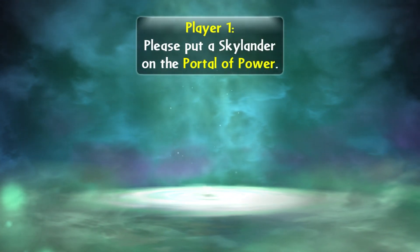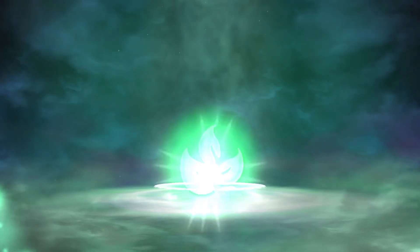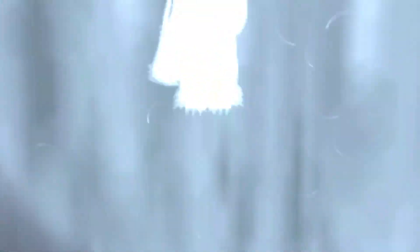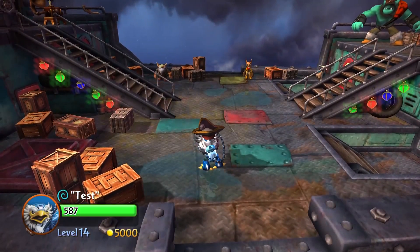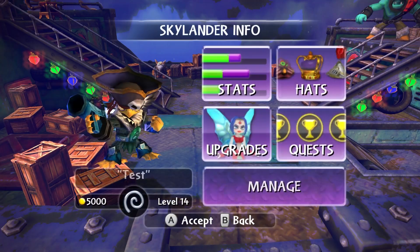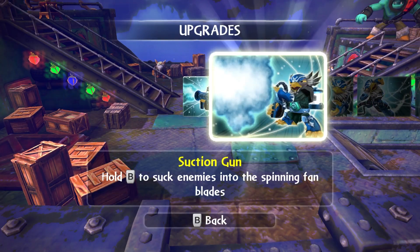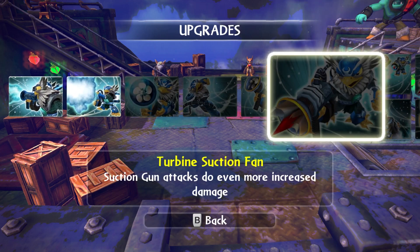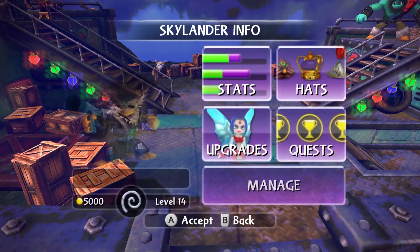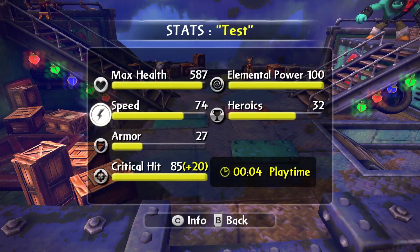I've booted up Giants. Now let's test this Jetpack. There he is — there's Tess. Looks like he's level 14, got 5,000 coins. Looks like his upgrades might have been reset, but that's not much of an issue since you can just program coins on to give him more. Let's check his stats — look at that. He's got the original 32 heroics, which shouldn't even be possible because five of them are exclusive to Spire's Adventure. But there you go.